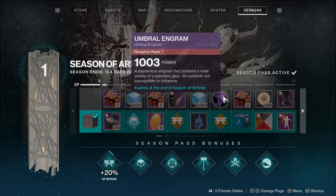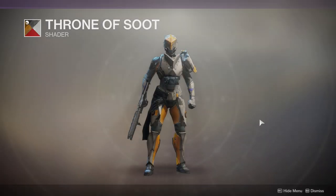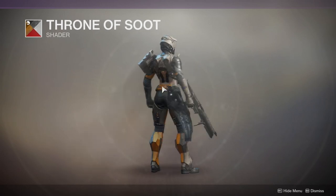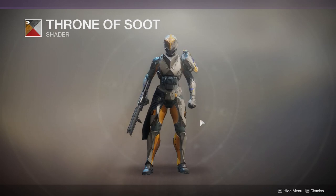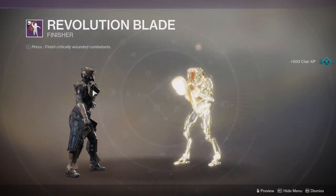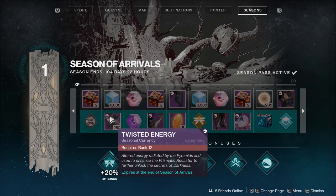I'll most likely do a video about these if I find them really cool. For the engram — we already expected that. Let's see how the shader looks: not that bad in my opinion, actually quite nice. There is red so on this armor it looks good, but it might shader differently on another armor. Then there's Revolution Blade, which looks really weird — it looks like a hunter thing to me because they're using a hunter blade.